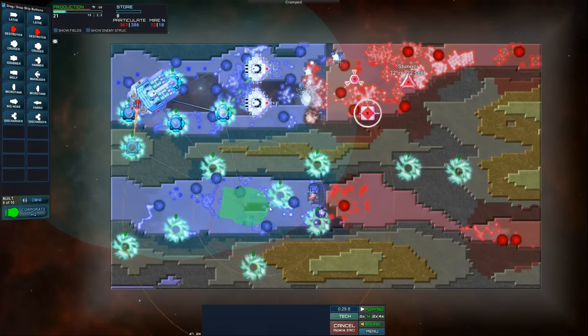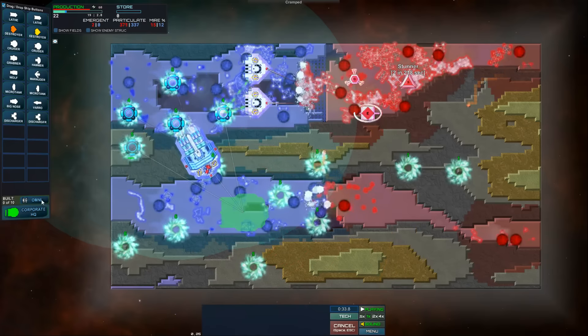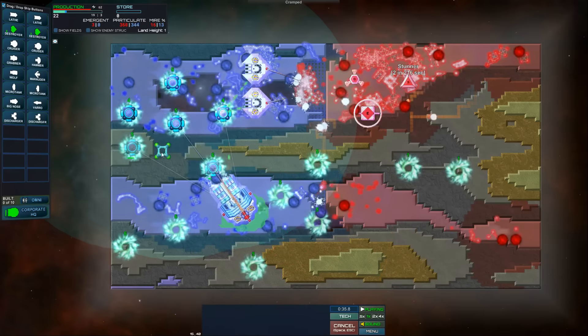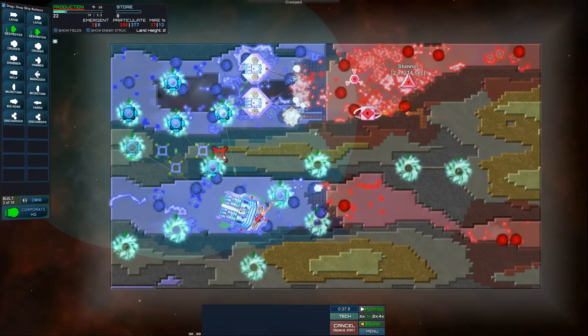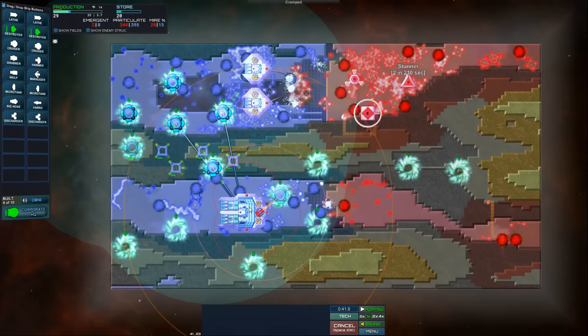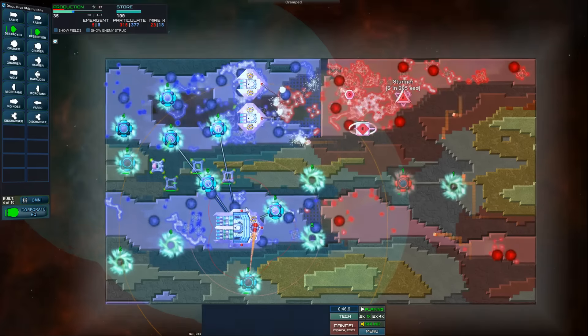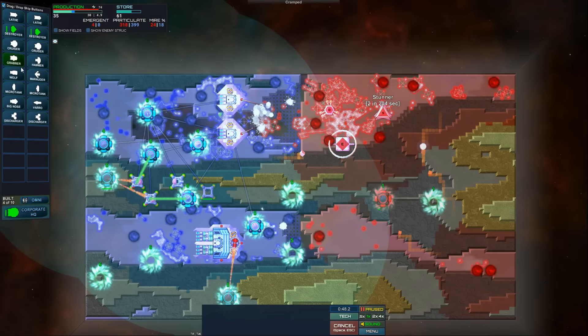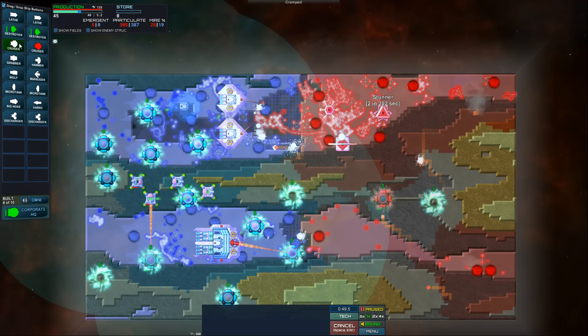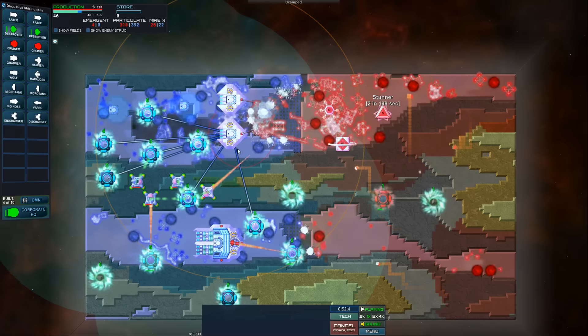Same down here. This one seems pretty interesting actually. Let's get some omnis built - I think we're going to need some. We're going to have lots of energy, it would appear. Alright, so we've got these two guys online. A lot of stuff coming in from this direction - we're going to need some backup here. Let's get a cruiser built. Not a lot of room to put ships in at the moment.